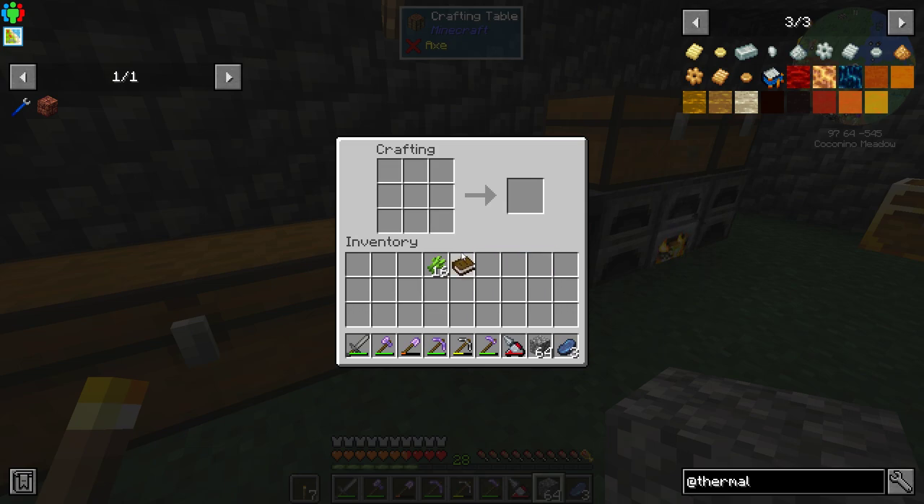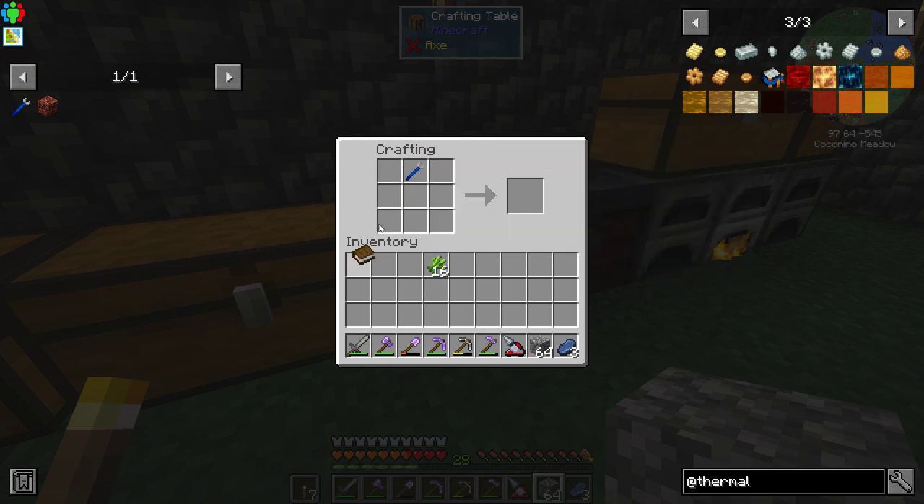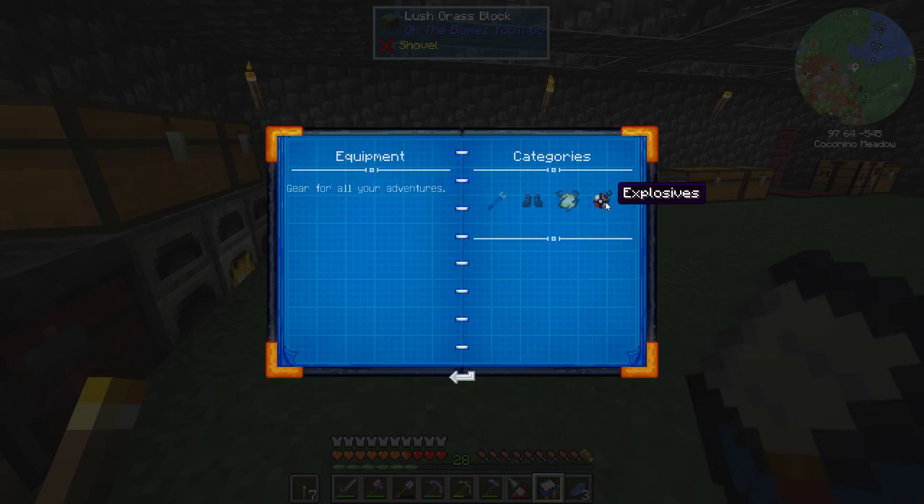I'm going to have to use my wrench. At least I keep my wrench. So now we have the Thermopedia, and we can see equipment and tools.